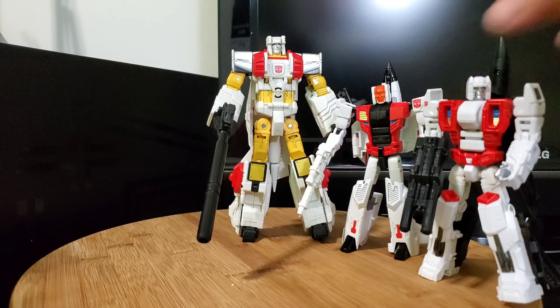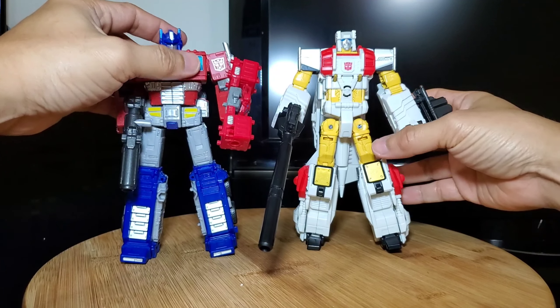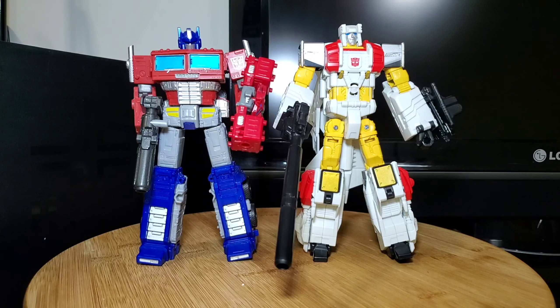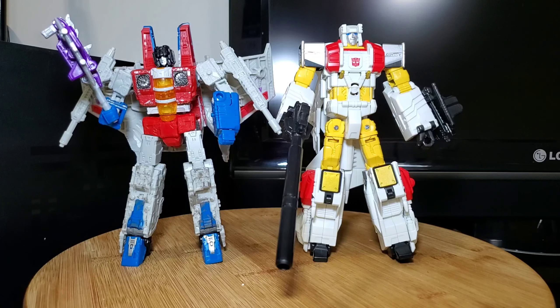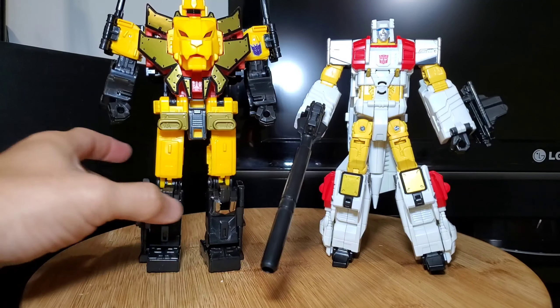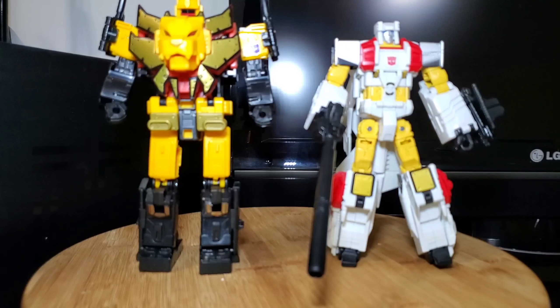Now it's time to compare Silverbolt with some other figures in the line. First off, here he is with Autobot commander Optimus Prime — they look really good together and he's slightly taller than Optimus, just like in the cartoon. Then here he is with the seeker commander and one of his arch enemies, Starscream — Silverbolt is also a bit taller than Starscream. Here he is with Razorclaw — Razorclaw is a big bulky guy and a bit taller, while Silverbolt is pretty slim.